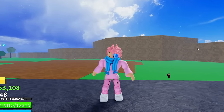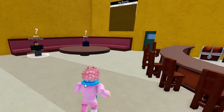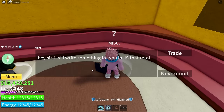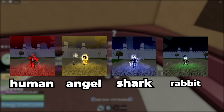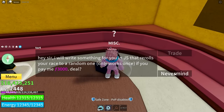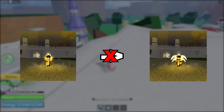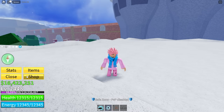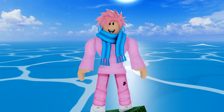Did you know you can also change your race once you get to the second sea? Head over to the café and find the guy named Norp, who's sitting on his computer. If you pay him 3,000 fragments, he'll randomly change your race — the possible races from him are Human, Angel, Shark, and Rabbit. Keep in mind you cannot re-roll the same race you already have, so if you're already an Angel you can't get Angel again — that would be a waste of fragments. Alternatively, you can buy a race change in the shop for Robux.